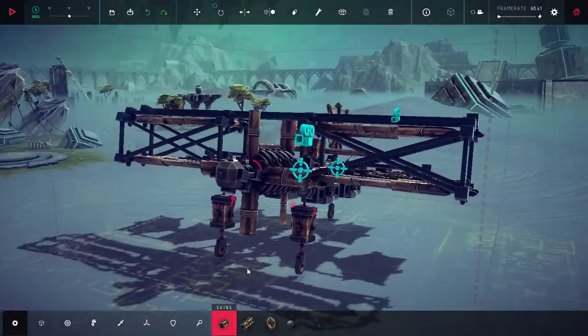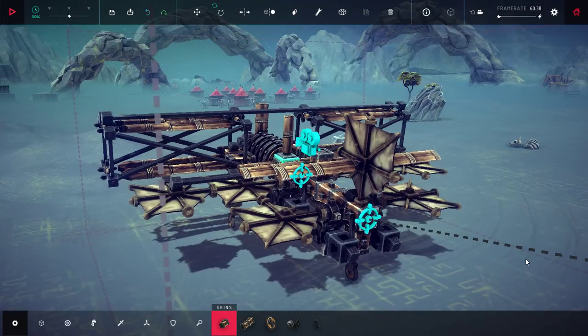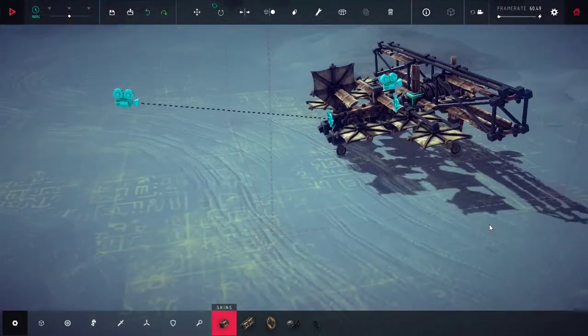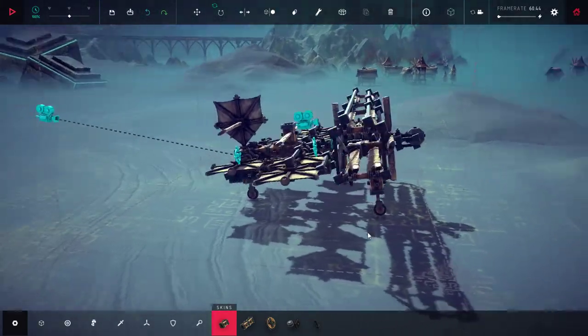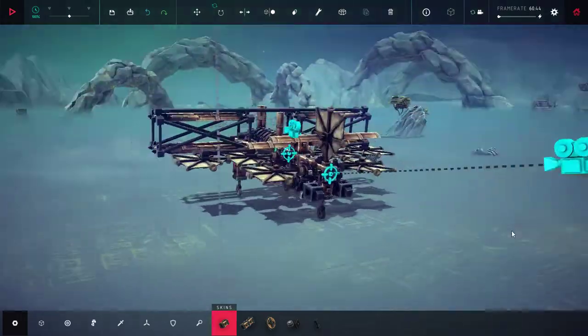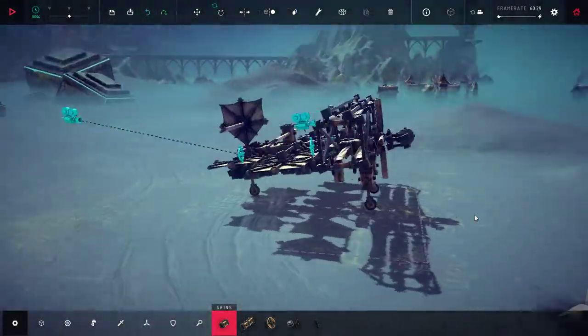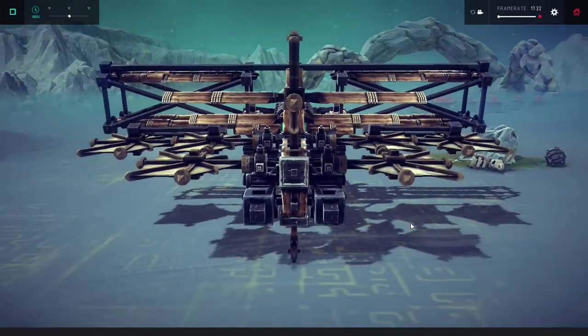You might notice that the Mark IV looks a little different now and that it has a name — it's called the Mark IV. I reconfigured the steering, and I reconfigured some propellers and some lift wings. So let's take a look at how it flies now.